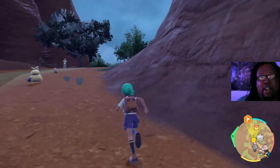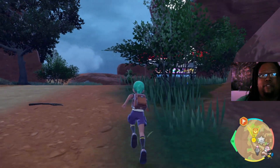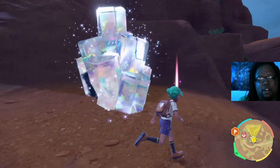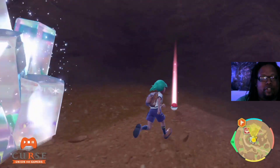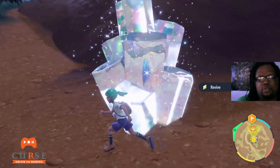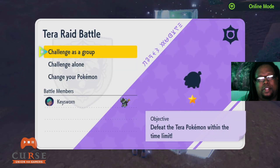So what I'm going to do is go ahead and run a raid in today's video, show you guys, and just let you get a peek at the kind of rewards you get from it. When you run into the Tera raids, they'll look something like this — a giant crystal, but they could be any color: red, blue, yellow. This one just happens to be clear. You come here, talk to it, and hit challenge as a group.